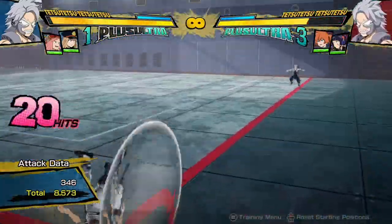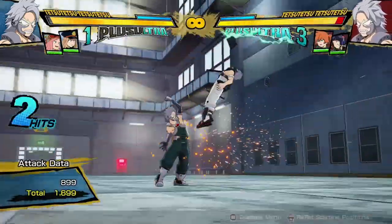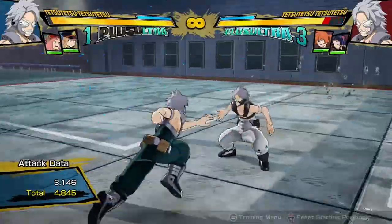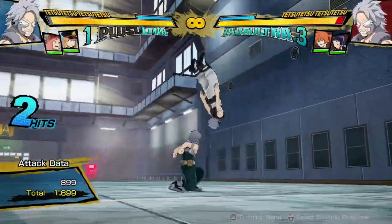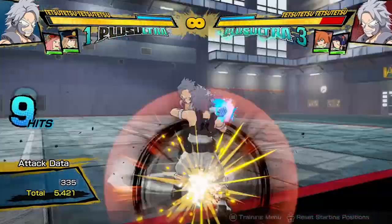I'm assuming you know all of his buttons, so I'm not going to talk about what they are. That gets about 8,500 damage. You can also make it slightly different if you do a delayed tilt Quirk 1, and that adds a little bit of extra damage because of all the hits — you leave out the red attack though or else it'll meteor blow early.